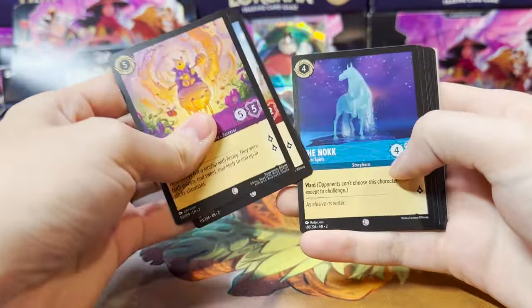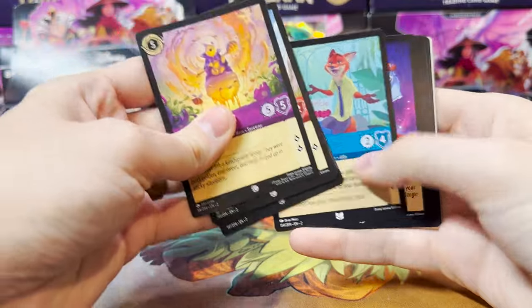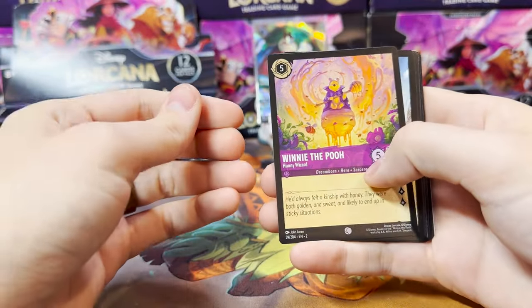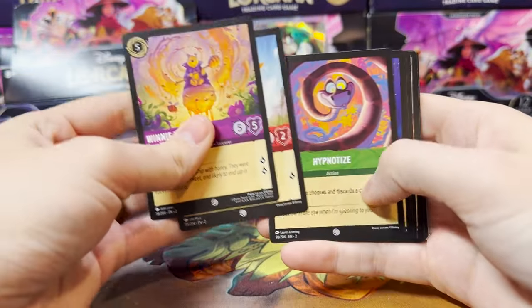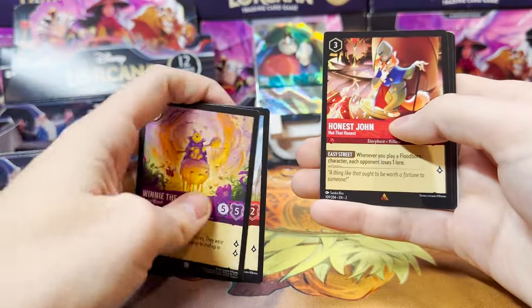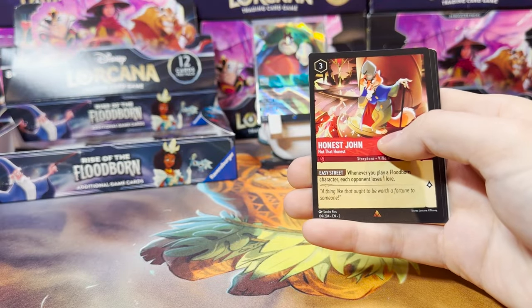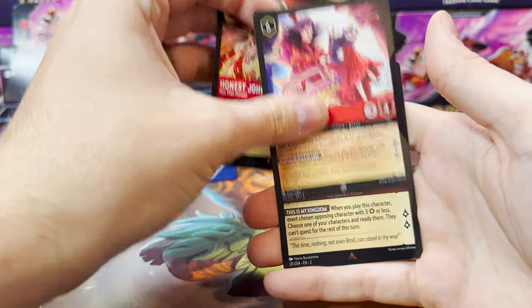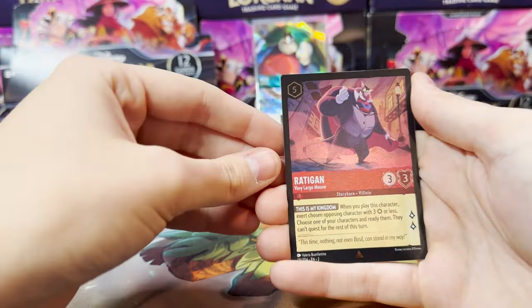Another Honey Wizard. I'd be interested in going back and looking at the order I've pulled some of these cards, because Winnie the Pooh, Minnie, and Hypnotize — I believe I've pulled those in that order like three times so far. Honest John is our first, and Lady Tremaine, Imperious Queen, with a Rattigan as our Foil.